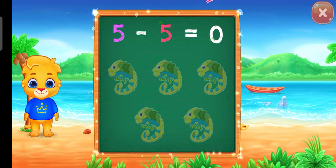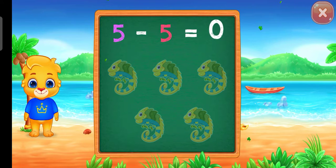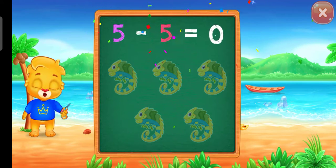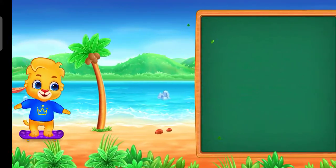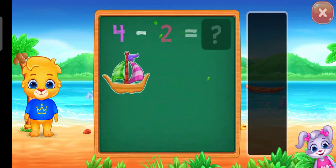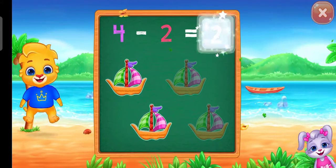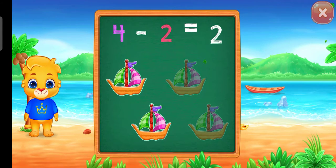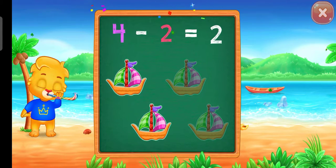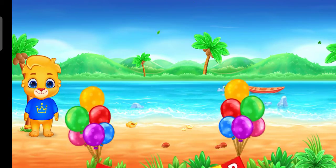Woohoo! 5 minus 5 equals 0. Woohoo! 4 minus 2 equals 2.